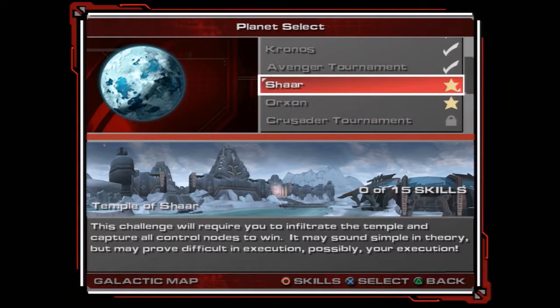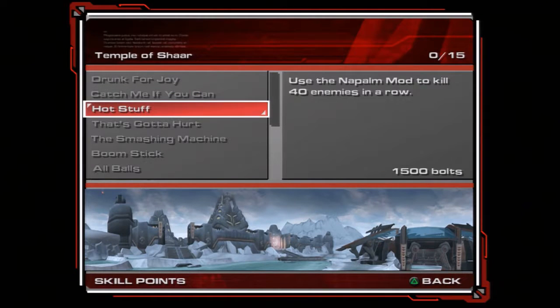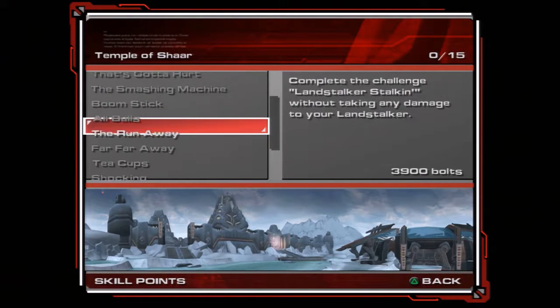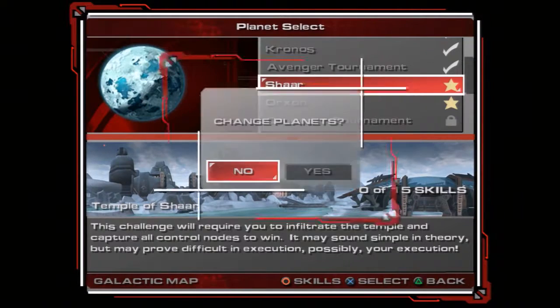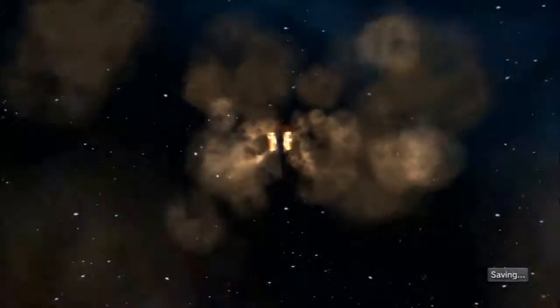Let's get sucked up and go to Char. This challenge will require you to infiltrate the temple and capture the control nodes to win. It may sound simple in theory, but may prove difficult in execution — possibly your execution. Objectives include: destroy 5 laser backs, complete any challenge without taking damage, napalm, flail, magma cannon. This seems like a fairly easy planet — we just gotta target certain enemies with certain weapons. Not the worst thing in the world.